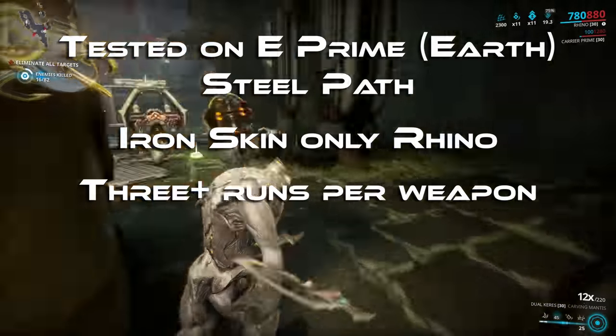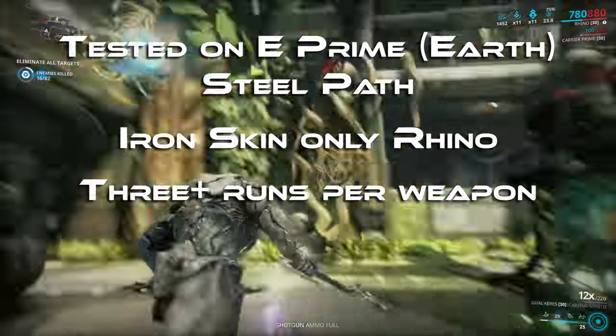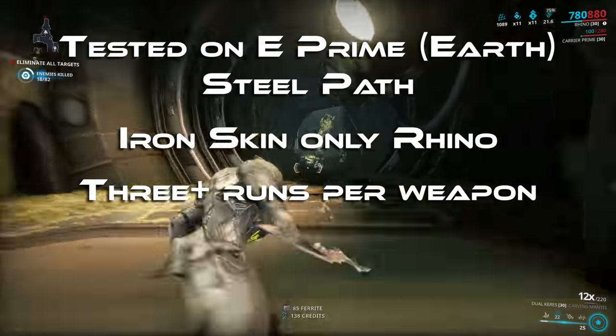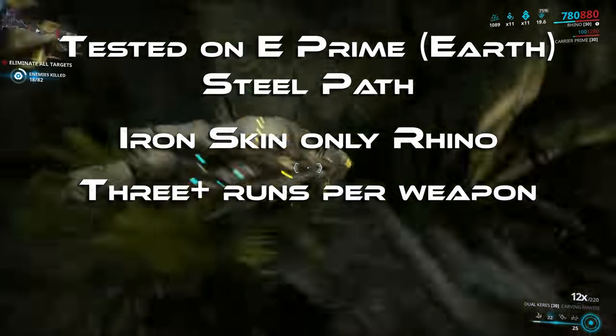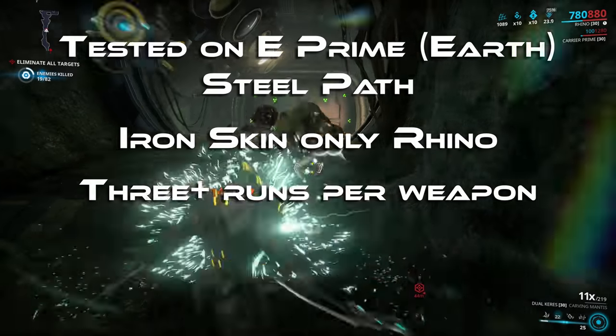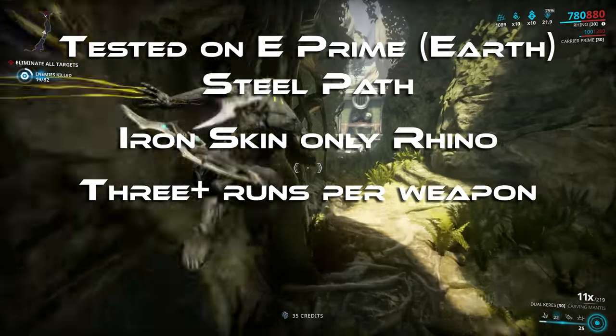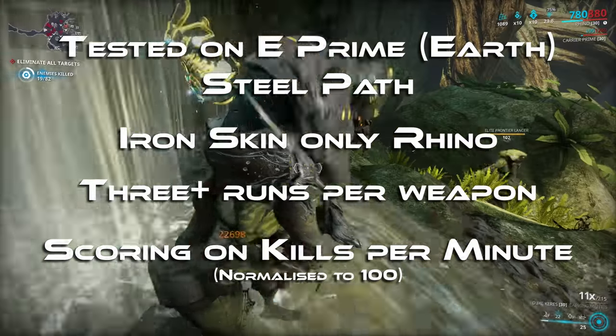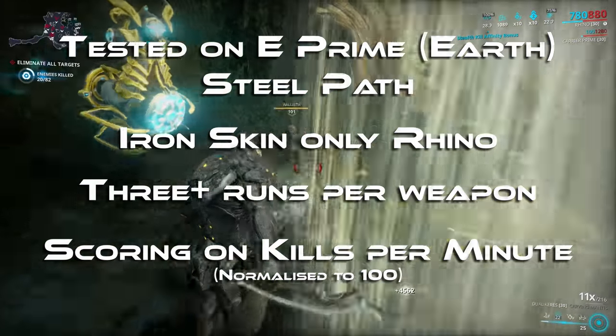I've run every weapon at least three times through the mission — in many cases more — due to interference from the Stalker or a rare death, all to get a good sampling of the power of the weapon. I'll be scoring these weapons based on kills per minute, giving a kill rating out of 100, where 100 is the best weapon out of all of them.